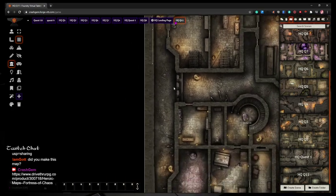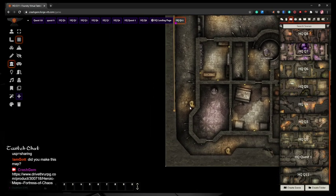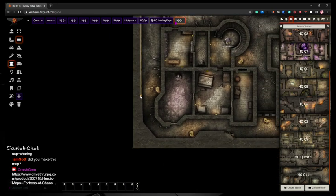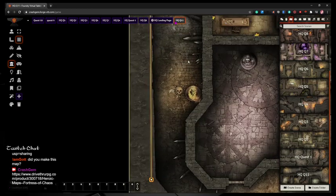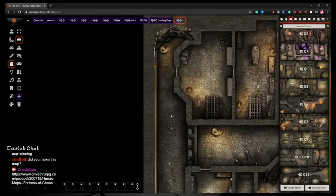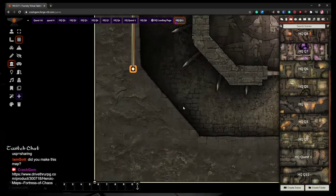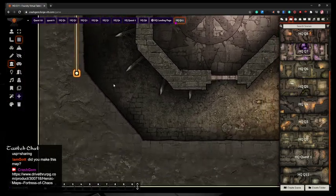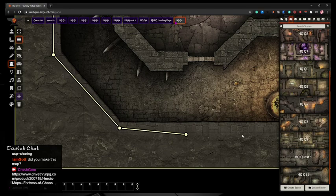You want to minimize the amount of joints in your scene — every joint is another calculation Foundry has to make for lighting, and per the Foundry team, it's the number one way to slow down your experience. So in long hallways, I zoom out and drag that joint all the way down in one straight line rather than a bunch of smaller joints. Then holding down Control, clicking that joint, and continuing, I draw some more.